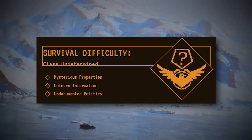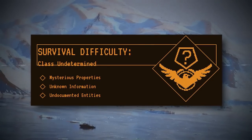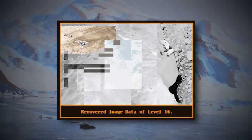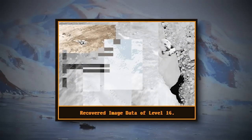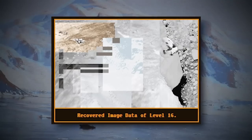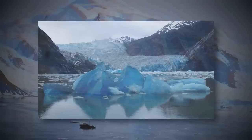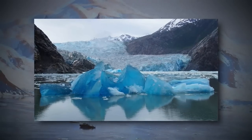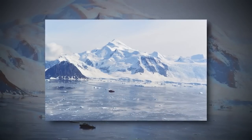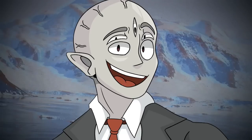Now for File 2, discovered on 9-12, it's classified as class undetermined because it has really weird properties, some unknown info, and is just unstable in general. This part of Level 16 looks like an arctic climate, similar to real life, except the snow and ice on the ground is more reflective than in real life — almost like a mirror — which would make it extremely bright. This part of the level also has a day-night cycle (the first part didn't), and the cycle takes 13 hours for a full day-night. The temperature here can be anywhere from 40 degrees to mid-50 degrees, even though there's snow on the ground.